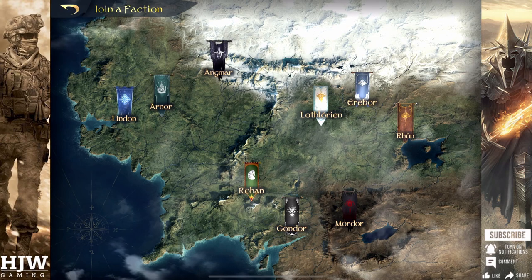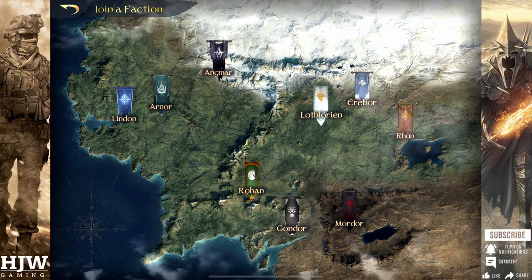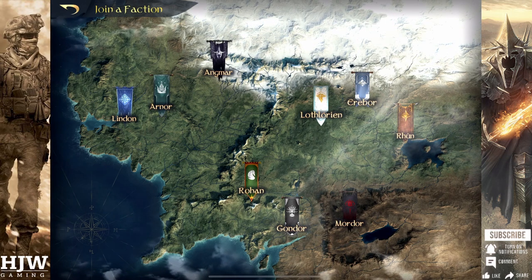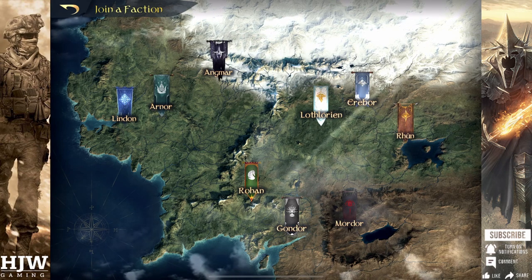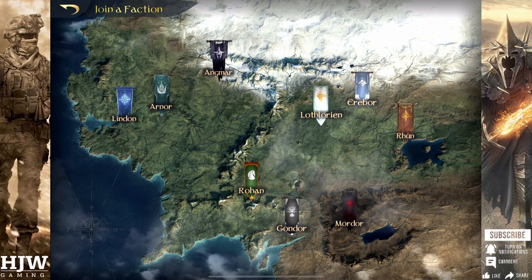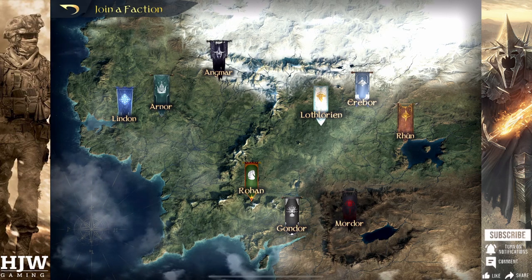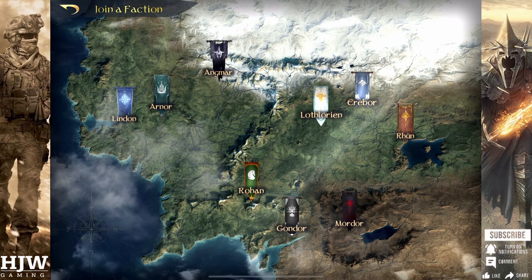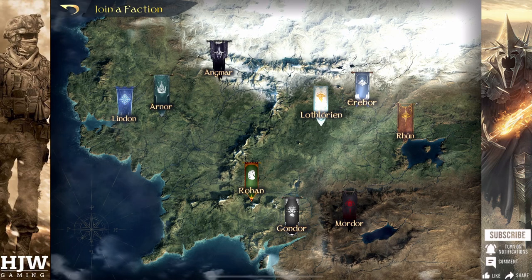Starting as a free-to-play player, you need to be as efficient as possible right from the beginning, and that starts from when you choose your first faction. When you choose your first faction in the initial tutorial, you are given your first two commanders, and these two commanders can have a huge bearing on your success. Not every faction is given the same commander, so it's wise to select a faction which will give you a strong commander to form the base of your free-to-play experience.